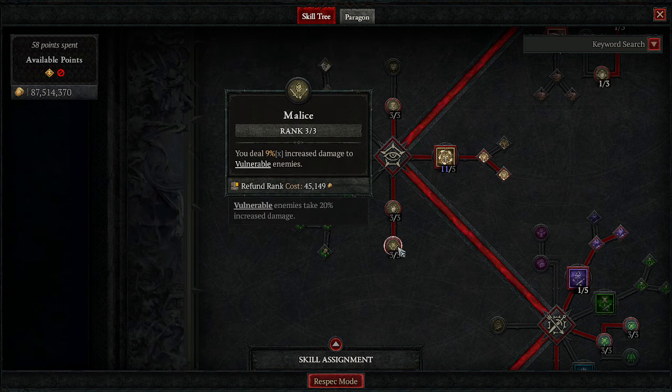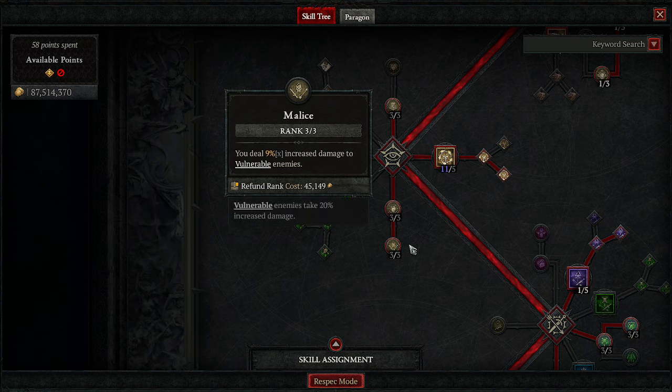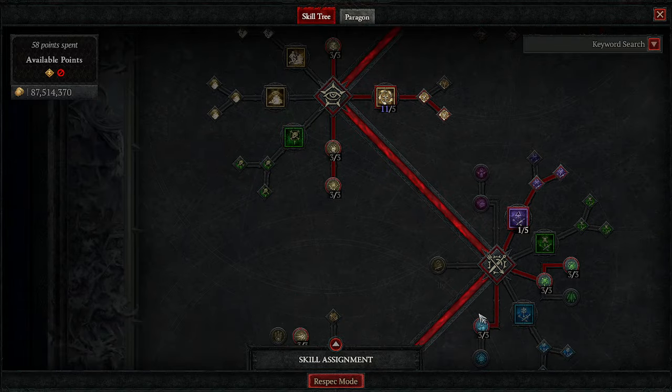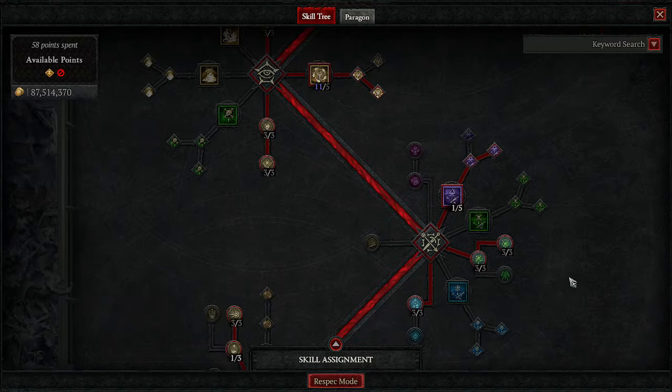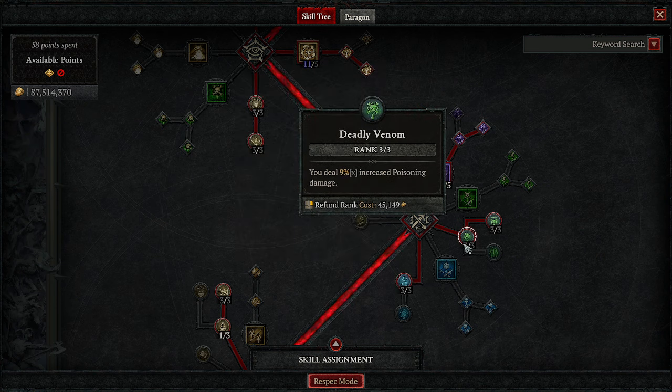Our most important passives are Exploit and Malice — more damage to Vulnerable enemies, and more damage to Healthy and Injured enemies. But our best passive if you can get it on your necklace is Frigid Finesse. Deadly Venom is also not bad for increased multiplicative poison damage. Debilitating Toxins makes enemies deal less damage to us.